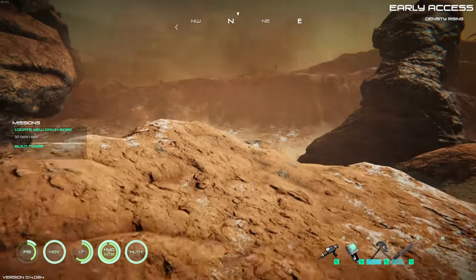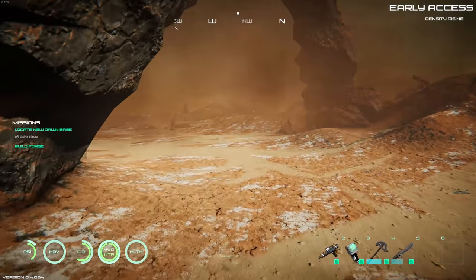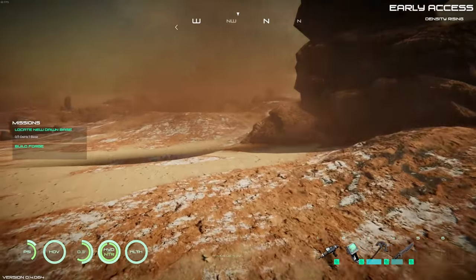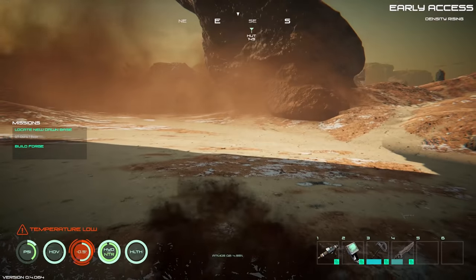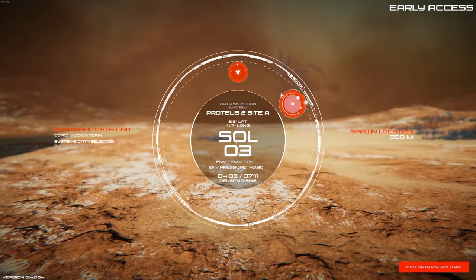I've got infinite hover now — good. I'm going to find a little spot and we're just going to start building stuff. We're going to build a full-on base so we can see what we have at our disposal. This looks like a pretty good spot right here, so let's do this.